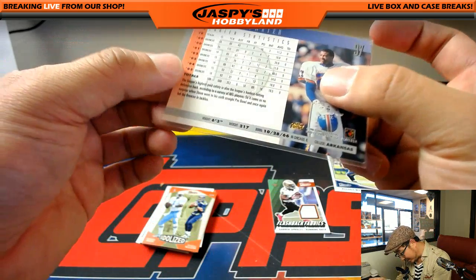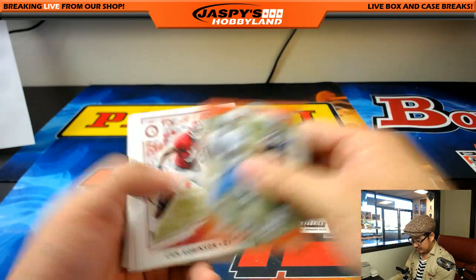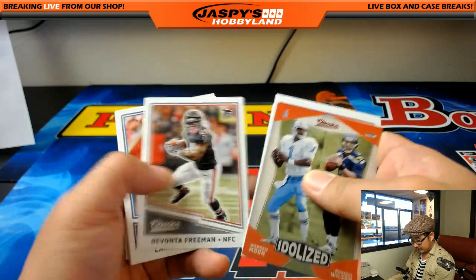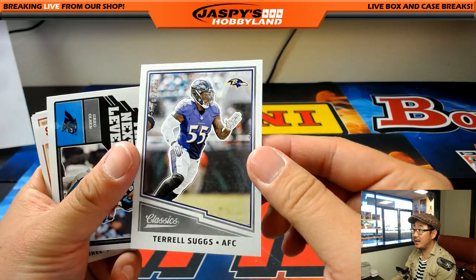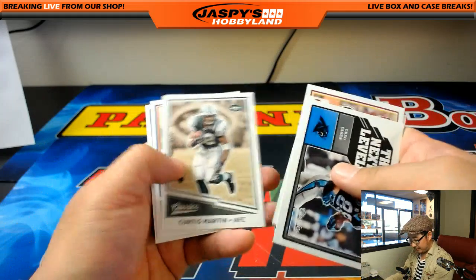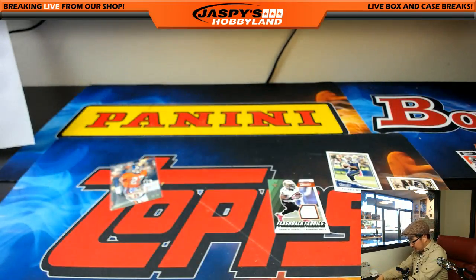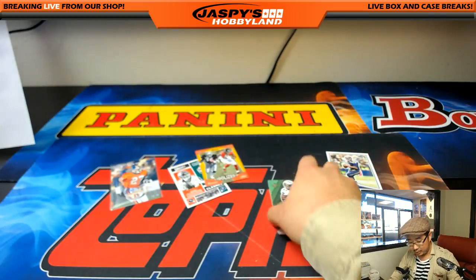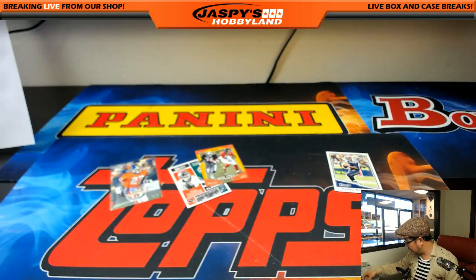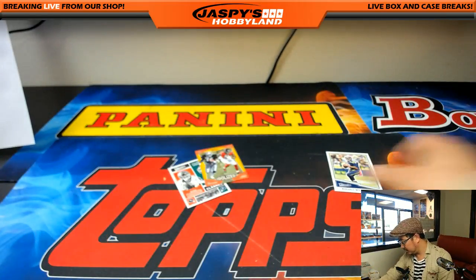This is from Donruss — 1996. Terrell Suggs for the Ravens out of 299. And at the end is LaDainian Tomlinson. And there you go, boys and girls — that was Random Division Break of Classics Football, Random Division Break number 5. I've got to randomize these left-right cards here, and I'll post the other half of this in just a moment as soon as this break is over.